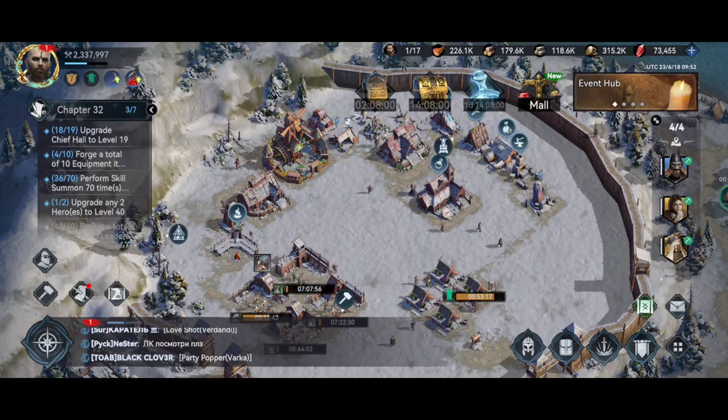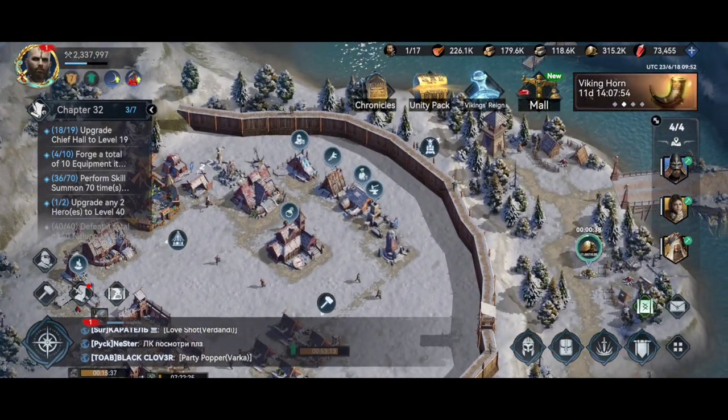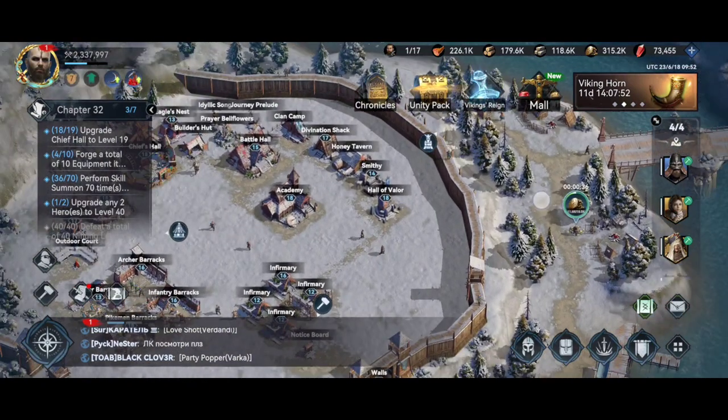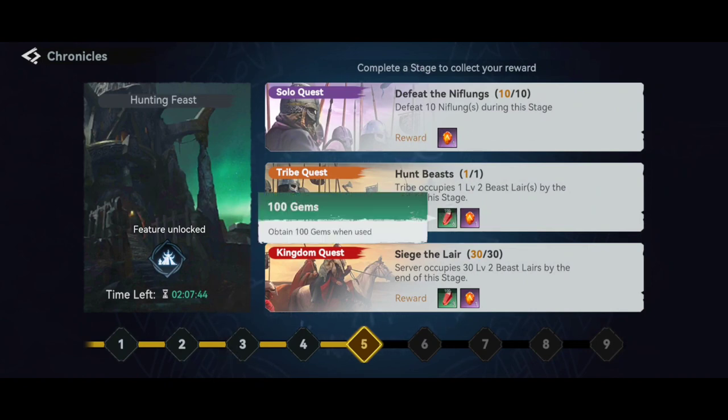Another thing you should do is make Chronicles, because you're gonna get a lot of gems from those too — as you can see, 100 gems and more.